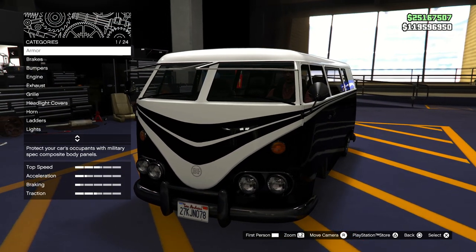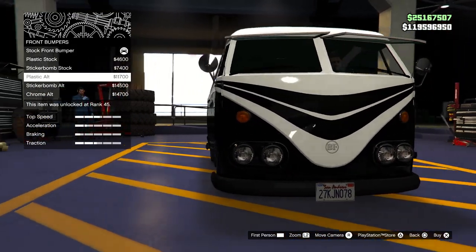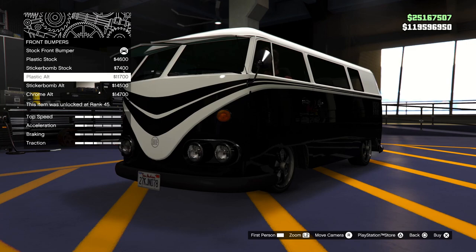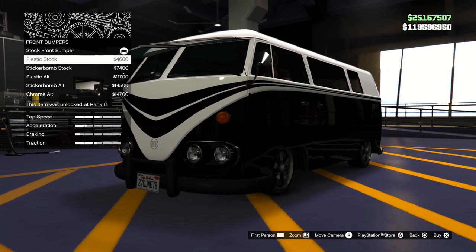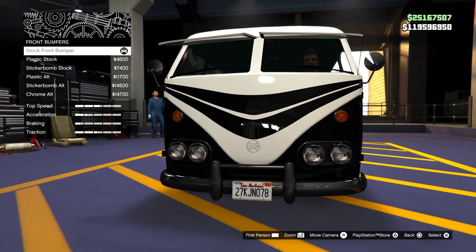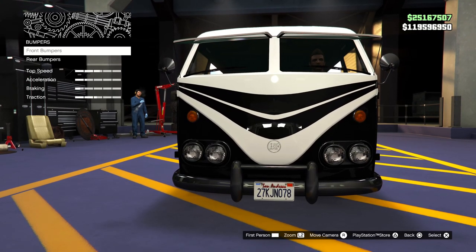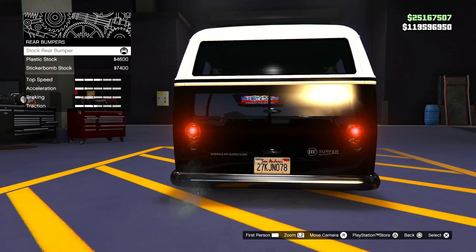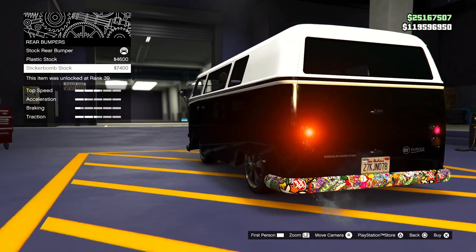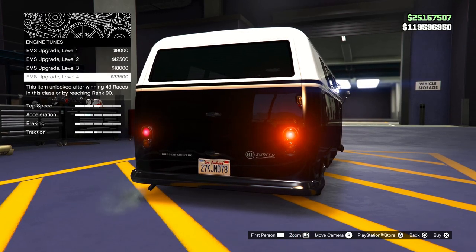I've already done the armor and brakes. Moving over to the bumpers — for the front there are a couple options including a sticker bomb. There's not really much you can do here, which isn't too surprising after seeing this vehicle drive around the map. I'm probably going to leave the stock front bumper on. For the rear bumpers there are only two options: a plastic bumper and a sticker bomb, which actually looks pretty cool.